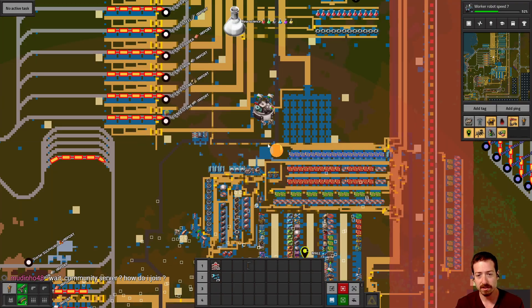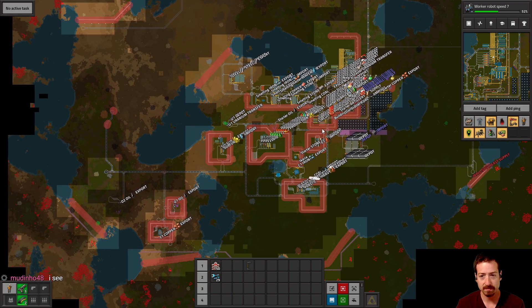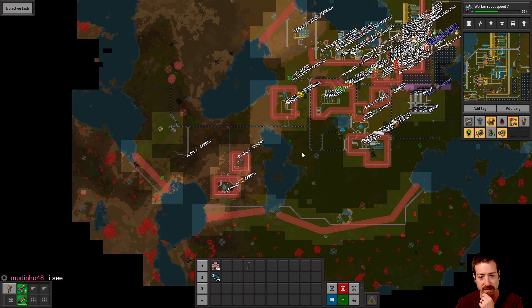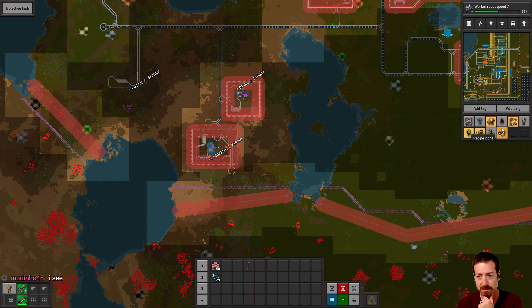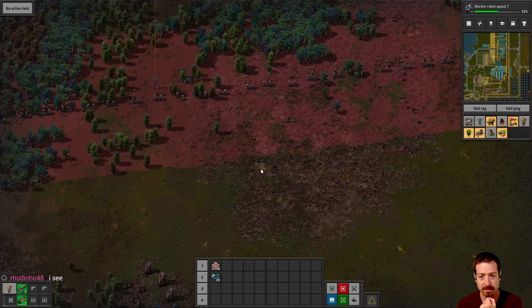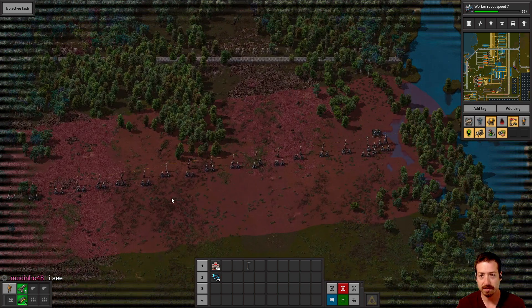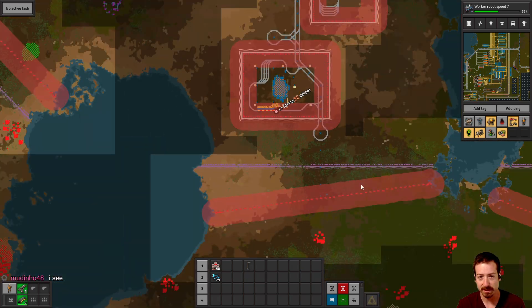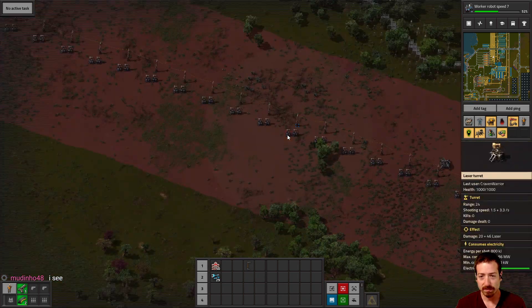So it does look like we've got some missing things — missing lamps, got some trains, definitely some turret walls. That never got built, but that was going to be a nice wall of lasers.